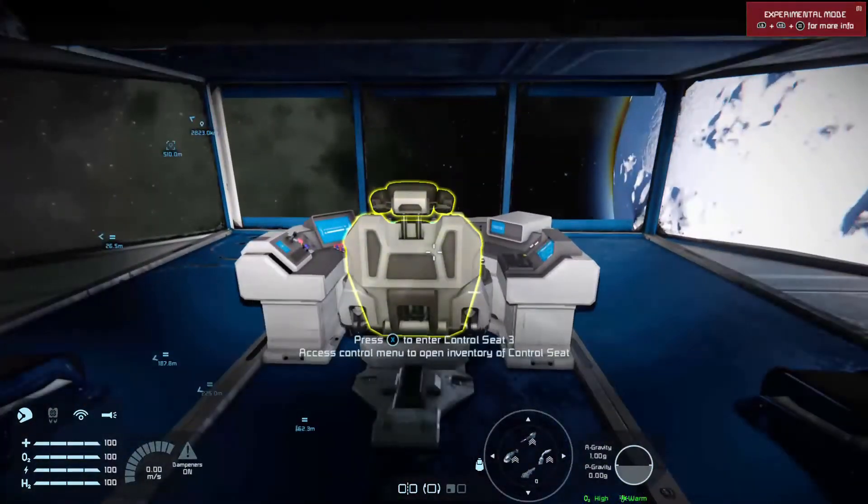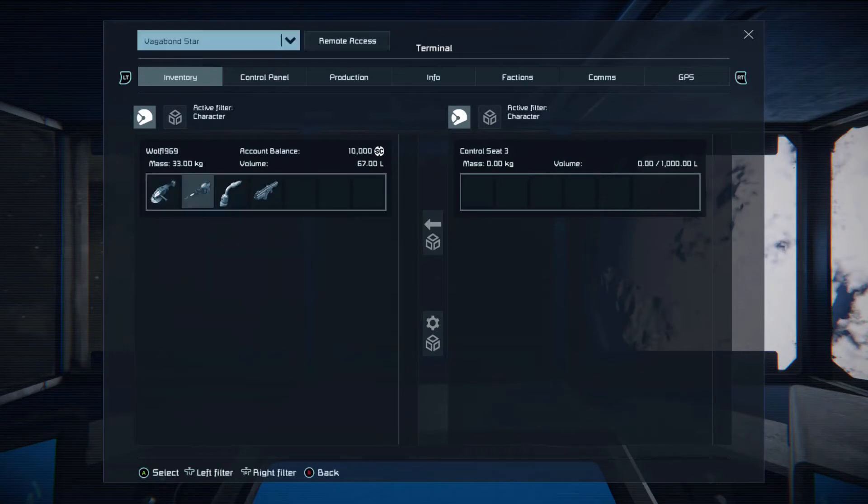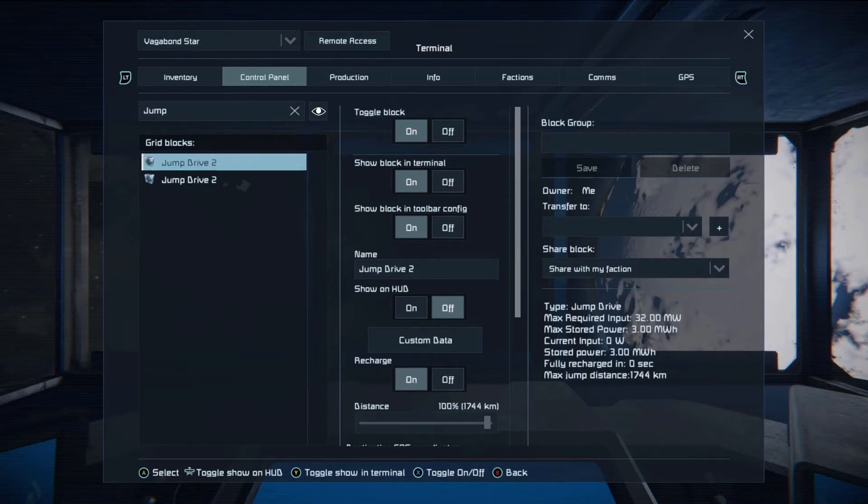So this version of the Star hasn't got any controls linked, but it does have two jump drives. Back to the control panel — you should see a bit of a difference on these jump drives compared to last time. The max jump distance is now 1,744 kilometres. So this ship would have made a better jump than previously. Now the Century Eagle can actually do a much bigger jump because it's in many ways a lighter ship than this one, even though it's longer and bigger. It's also got more power — a large nuclear reactor on board.